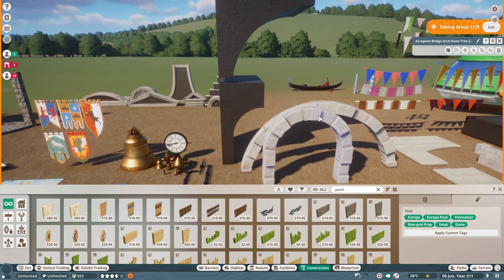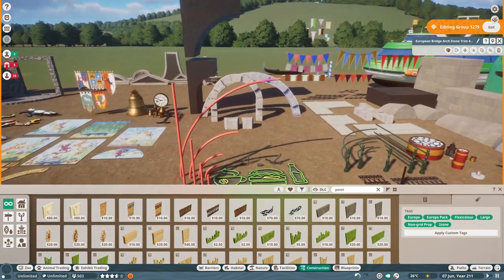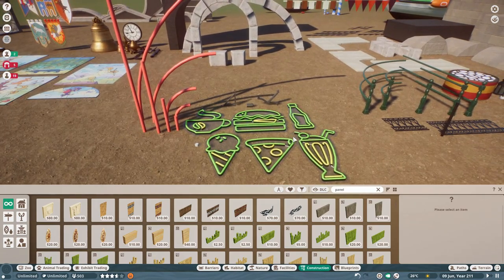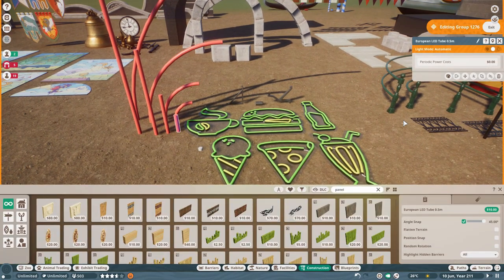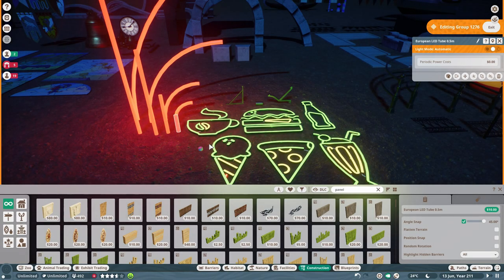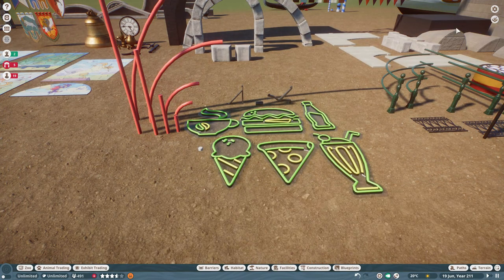We've got bridge pieces - bridge arches and stone trims. And then we've got quite a lot of cool neon-like LED tube signs that will light up. We've got tube types and then actual ones with food and drink on them, which are really cool, really nice and modern looking. Various different hanging things for the framework as well, and they look like quite nice little pieces that could be used for various other things too.